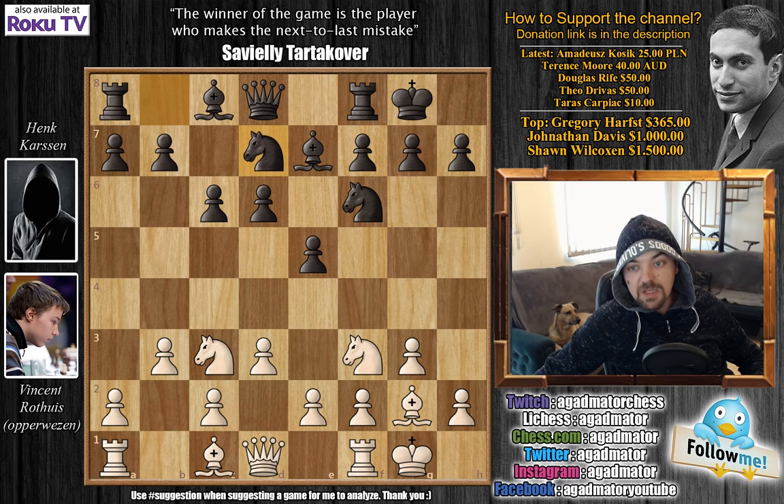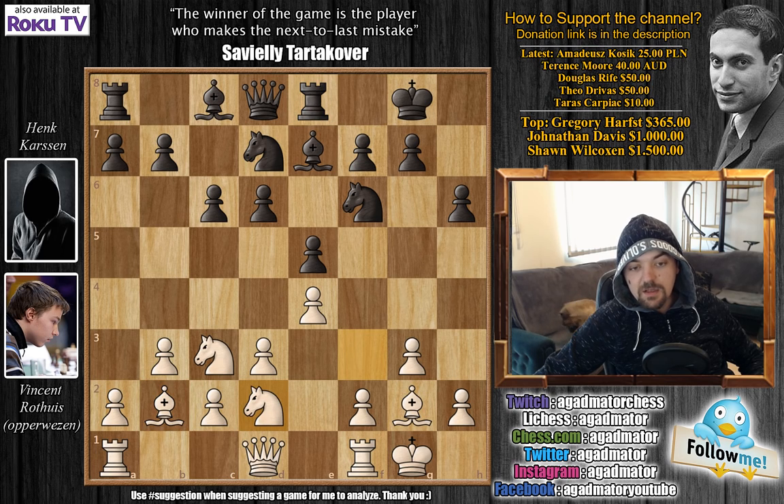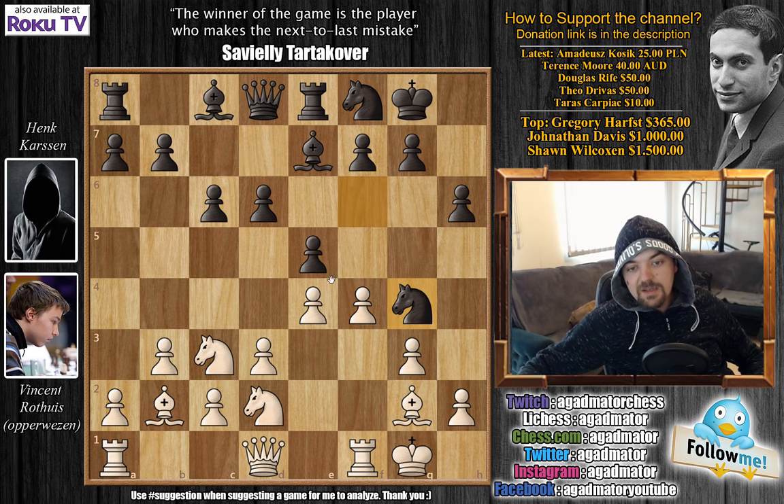b3, knight b to d7, we have e4, h6, bishop to b2, rook to e8, and knight to d2, preparing f4. We have knight to f8, f4 now, and knight to g4. As white decided to push f4, there's really no point in pushing h3 — this would weaken the king too much, so g4 seems like a nice square for the knight.